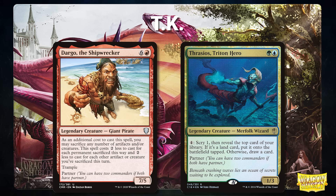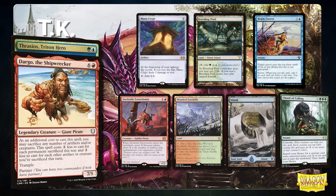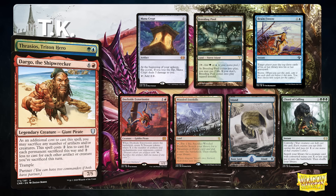Next we have TK piloting the partner pair of Dargo the Shipwrecker and Thrasios Triton Hero — a mid-range deck using Thrasios as a value engine and Dargo for explosive plays. TK's opening hand contains a Mana Crypt, Breeding Pool, Brain Freeze, Dockside Extortionist, Wooded Foothills, Island, and a Court of Calling.